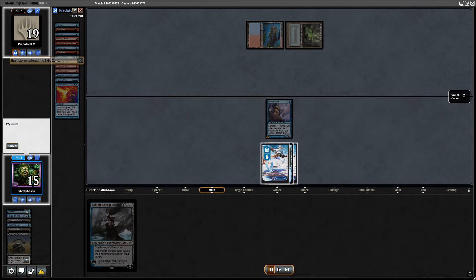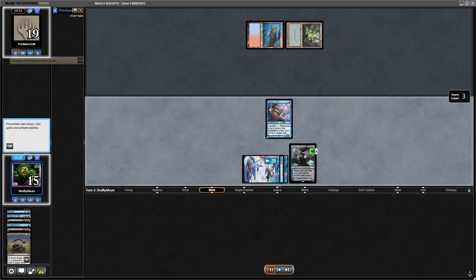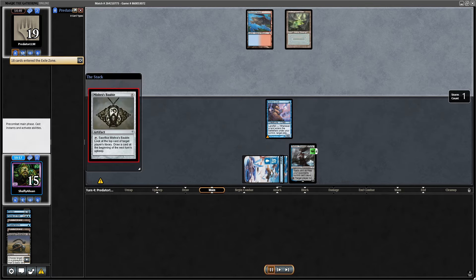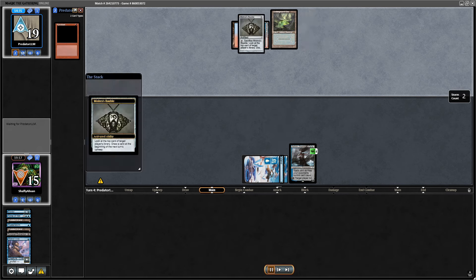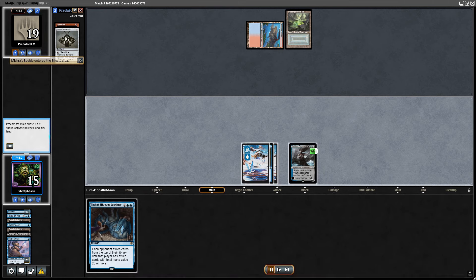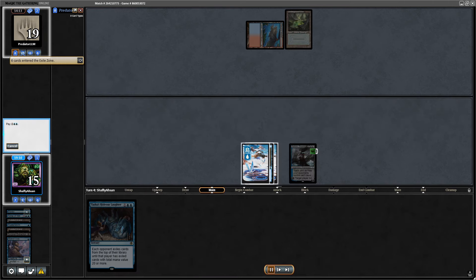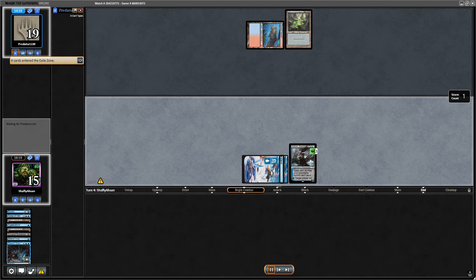I'm going to Surgical their Force of Will, forcing the Force out of their hand. I get myself an Island, and hopefully they don't have a Daze because I'm going to land an Ashiok — and this is essentially what's going to win me the game. They have no graveyard, their DRC means nothing, and they can't search their library, which is actually really valuable against a three-color deck. They have the Pyroblast but don't take out the Ashiok, which is strange.